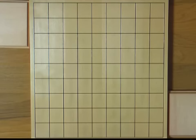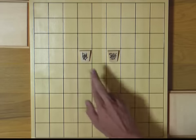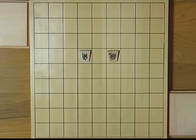First of all, basic tactic number 1 is fork. A fork is when one of your pieces simultaneously attacks 2 of your opponent's pieces.